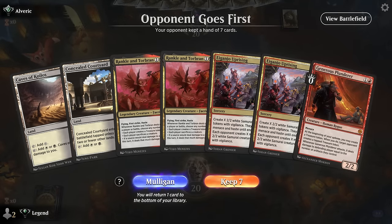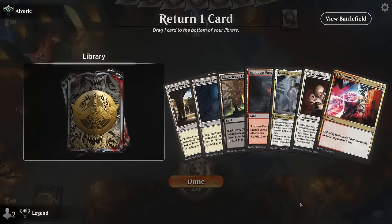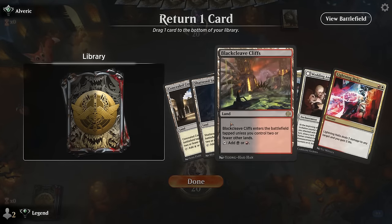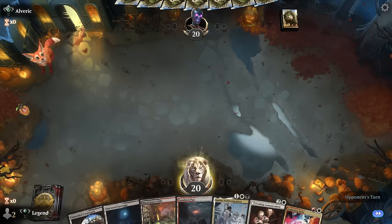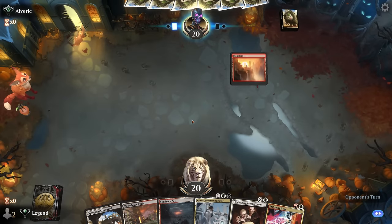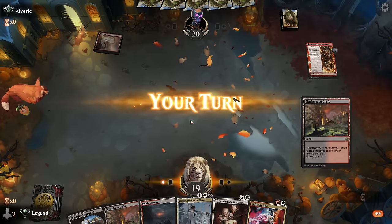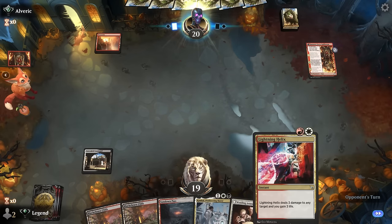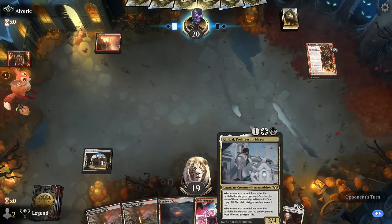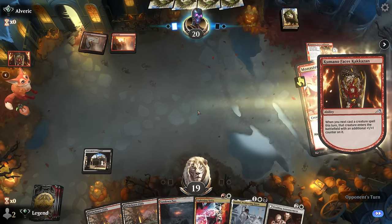Alright, we're on the draw. This hand is a mulligan. We need double red for Rankle but double white is less needed, so Sanctum can go. Up against red aggro — happy to have Lightning Helix, and Kambal plays well with Wedding Announcement against Swift Spears.